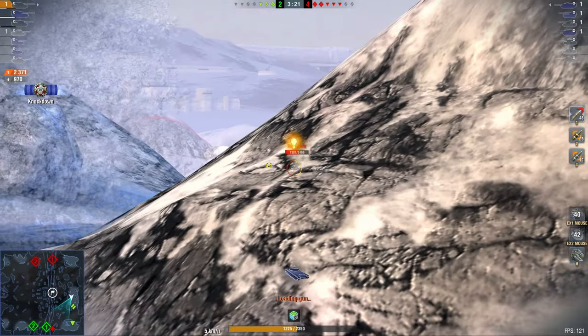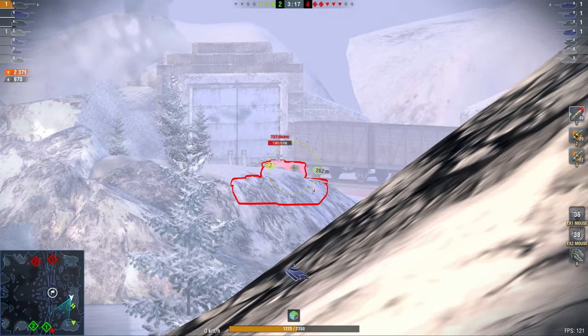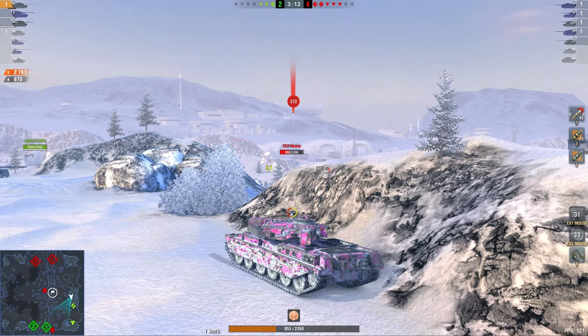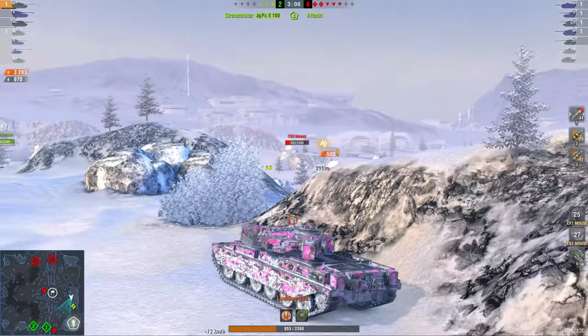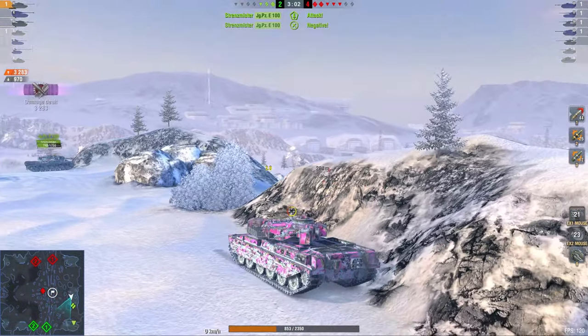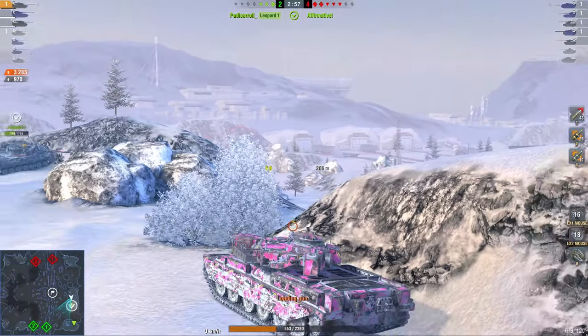Especially when a lot of enemy tanks haven't even been spotted yet, so you basically know they are going to be on full HP. That 57 Heavy is positioning himself quite well — he could have gone one peg further back, play around the rock in spawn, because now it's still a little bit too easy for him to get shot at. But that is basically what he wants to do — surround the team from all sides.